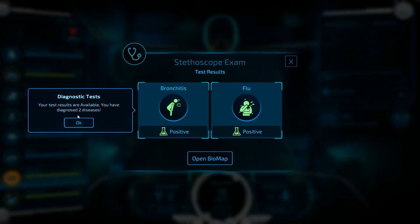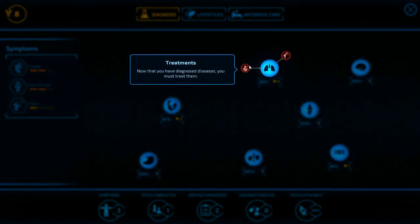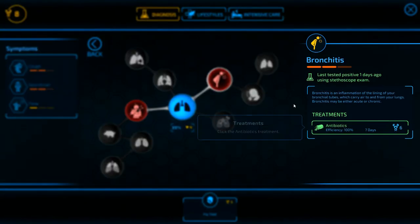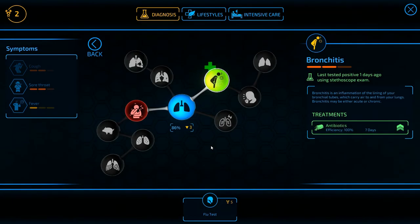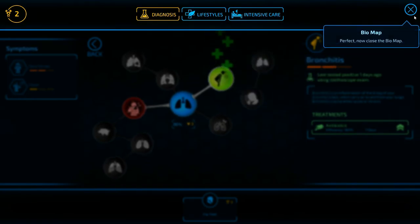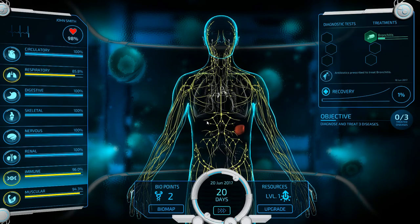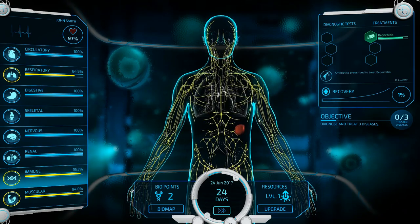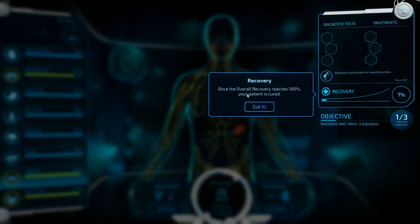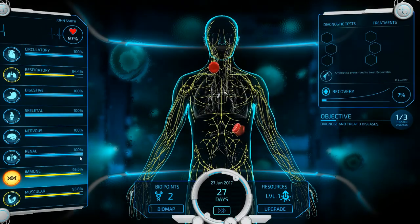I've diagnosed two diseases — bronchitis and flu. We must treat them. Clicking the bronchitis disease node shows antibiotics at 100% efficiency in seven days. Let's prescribe antibiotics. Once the treatment is completed, the overall recovery process will increase. The tutorial objective is to treat three diseases. Recovery is only at 6% right now — so we just have to wait. Let's get ourselves some more points.